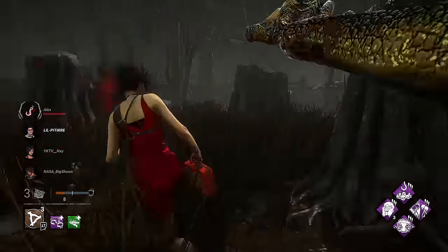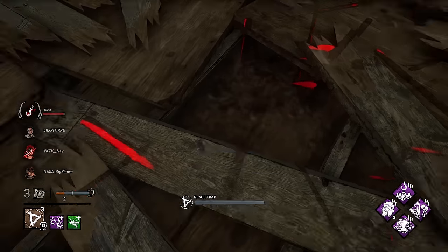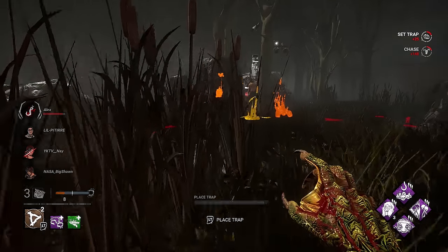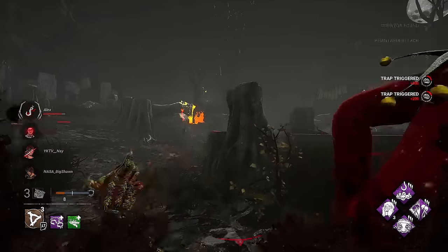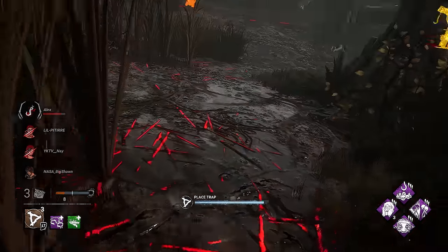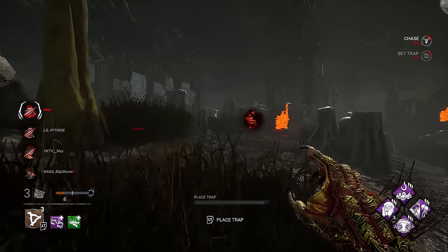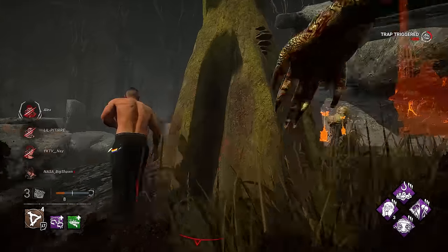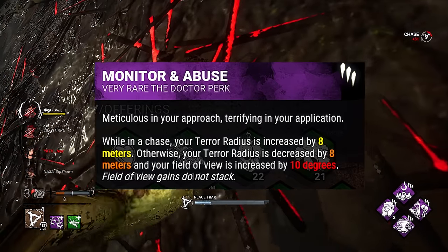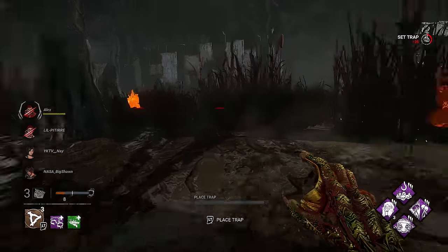The build I'm going to be bringing in is called the 'Lost in the Swamp' build. The main point of this build is to curse survivors so it's hard for them to find their teammates — and the longer it takes for them to find their teammates, the more chaos we're going to cause. For the first perk, we got Monitor and Abuse. Swamp creatures have really good stealth and really good eyesight as well.